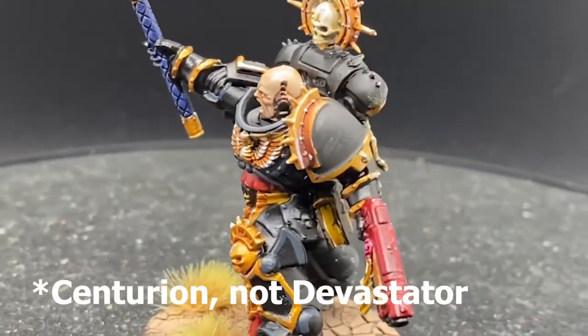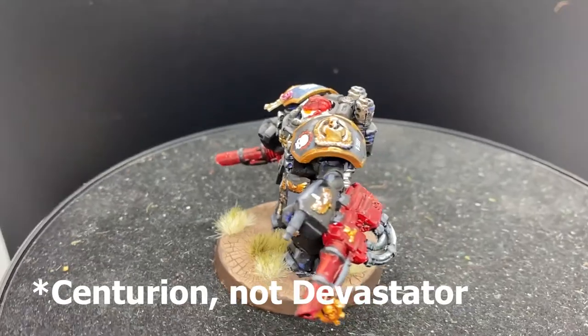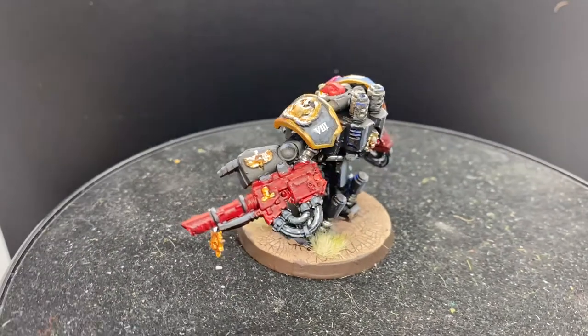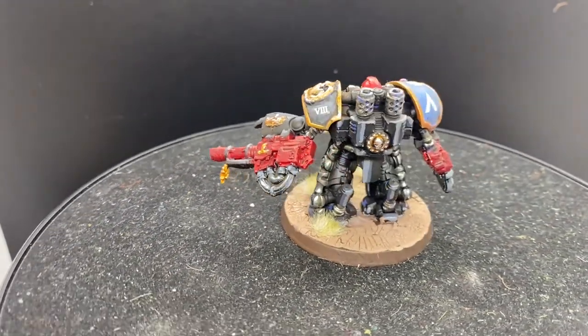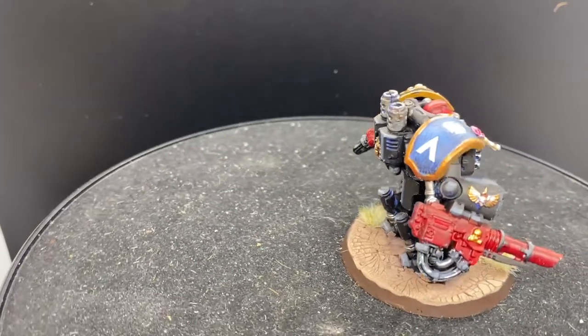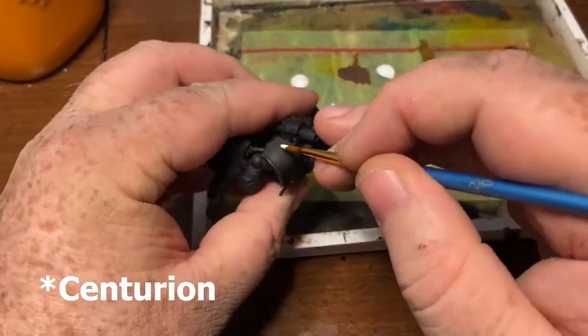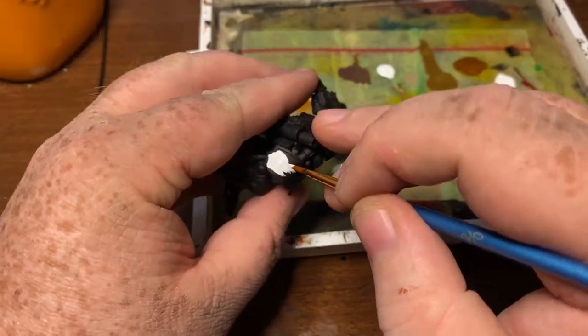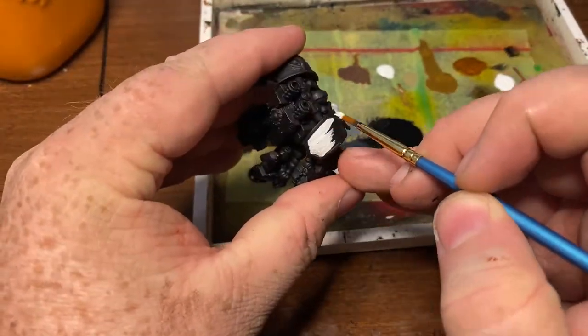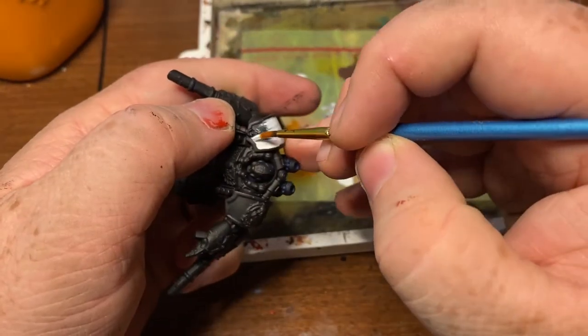So when I had this devastator to assemble and paint, I decided to do him in black as well, making him part of the retinue of this chaplain who was quickly gaining quite a following in my army. I actually made a video of me assembling and painting this devastator, and it's the closest thing I've ever gotten to an in-focus painting tutorial — but again, this isn't a painting channel, and if you've come for painting advice you're going to be disappointed.